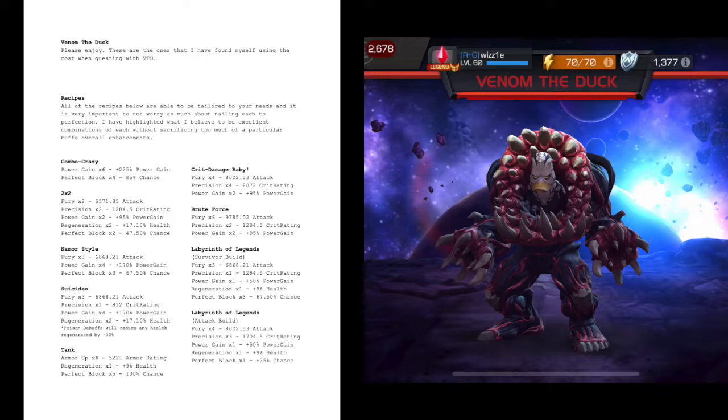The next one is probably one of my favorites — I call it Crit Damage Baby: fury times four, precision times four, and two power gains. Nothing else. You want to hit them hard and fast, but you also want to bleed them out. You want to crit as much as possible, have those crits hit hard, and have those bleeds tick as high as possible. The next one is Brute Force: six furies, which is nuts. Fury times six will give you 9,785.02 attack. Precision times two gives a 1,284 crit rating, and two power gains gives 95% on top. Very similar to the previous build, but focused on just the attack rather than the crit.